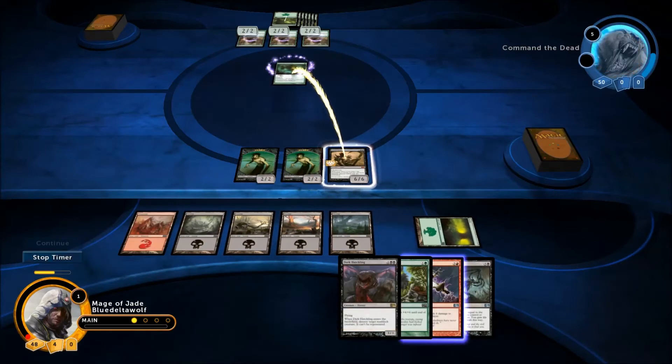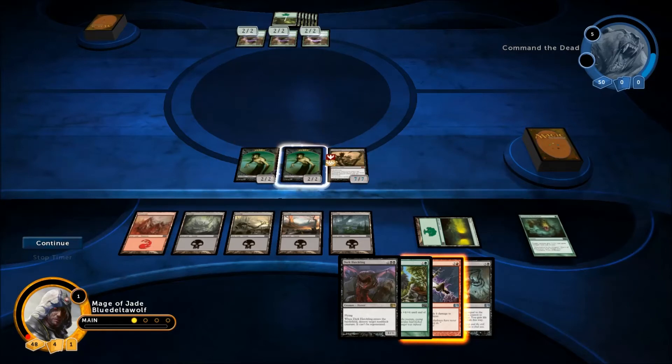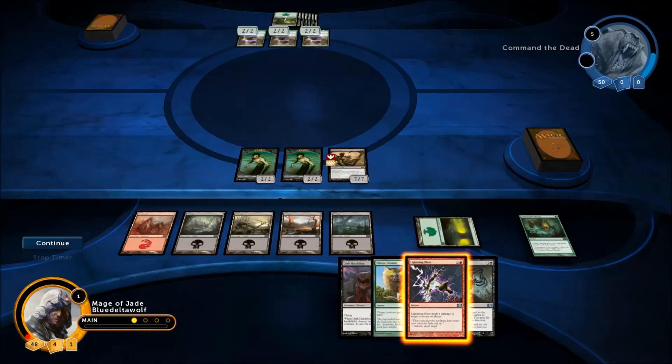I'm going to use the trample card on Grave Titan, so he's got trample now. Even if they all blocked him he would still do one damage, and these two would do four damage. That alone should win the game, but just in case it doesn't I've got Lightning Blast ready. Let's see what happens.